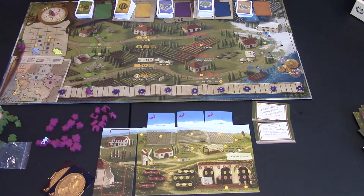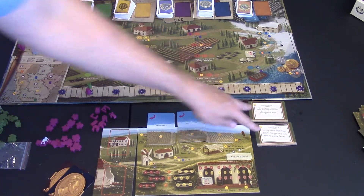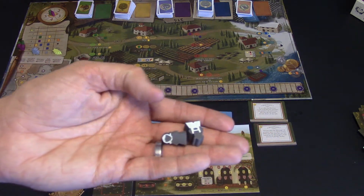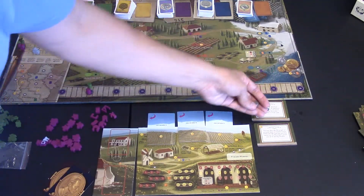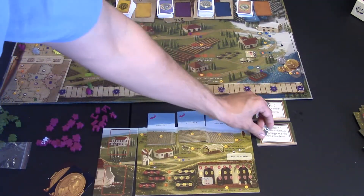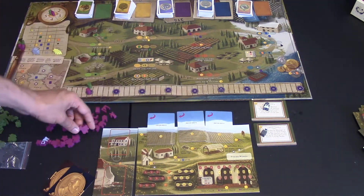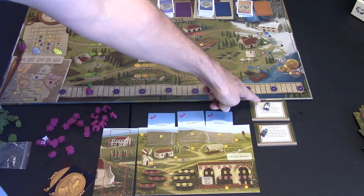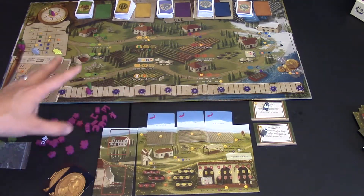If you have the Tuscany expansion, you'll have two special workers — gray tokens signifying who is who. It doesn't matter which one you want, so you can say this person is the merchant and this person is the messenger. When you train and hire one of them, they replace one of your regular workers. These are basically workers with special abilities, which I'll get to later.